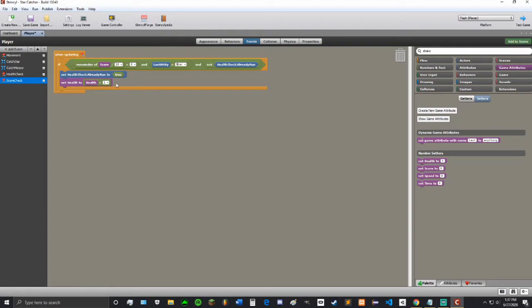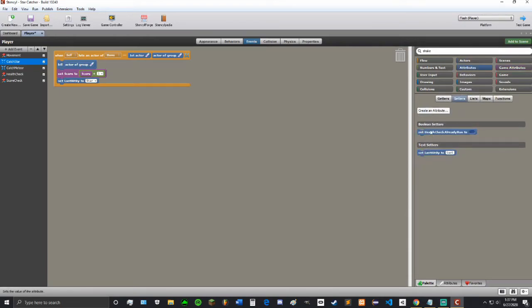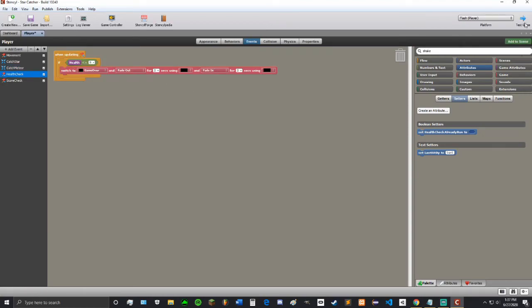Now we need to, in the catch star event, go to attributes and set the health check already run to false. Because when you first get hit it's not run yet. We're not going to do it in the meteor, because that will also make sure it doesn't run when we get hit by a meteor.